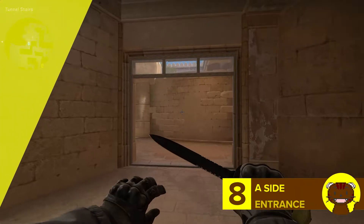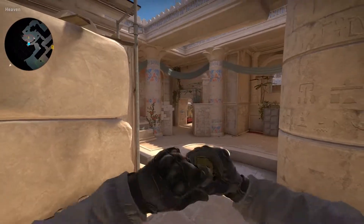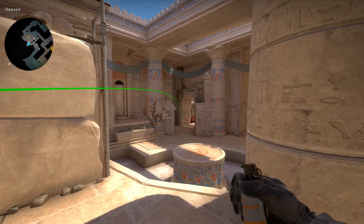Number 8 is pretty simple and it really isn't much of a lineup. Just throw it to stop pushes from A side entrance. Easy as that.